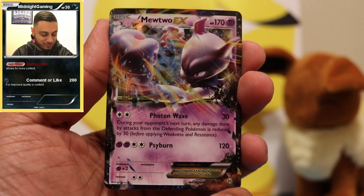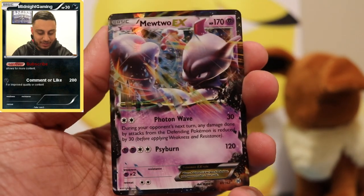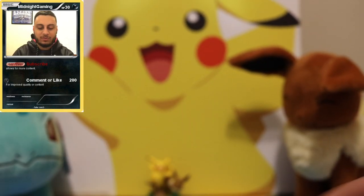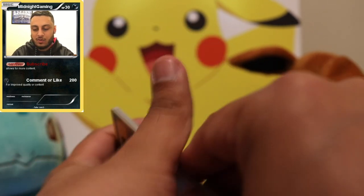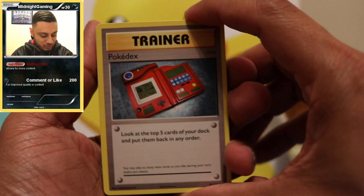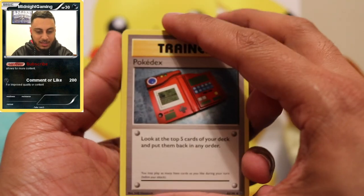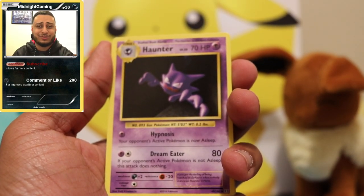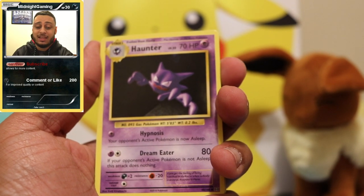We got a Skiddo reverse foil and — wow — a Mewtwo EX! That's pretty nice; I don't really have that many EX cards. Moving on to the Evolutions pack: I actually like these packs, this is from when I first started playing Pokemon, back when I was terrible at it — which I probably still am. Speaking of which, I actually did a tournament today at a cup at Nerd Rage Gaming, which was a lot of fun.